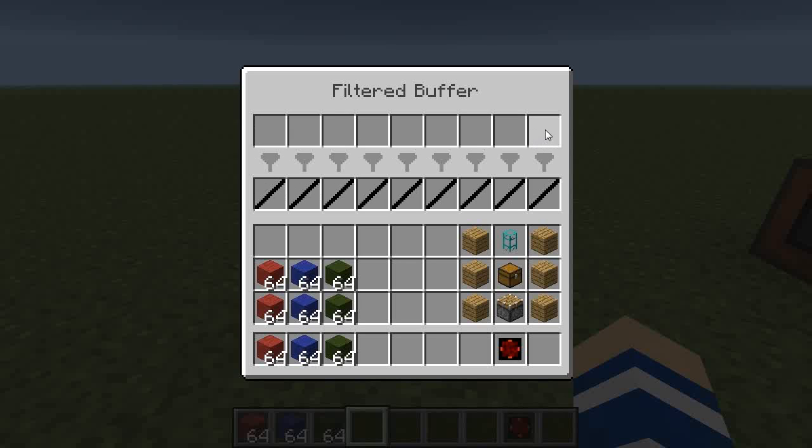The slots here are filter slots and you use these to reserve the slots below. We can first test and you can see that I can't put anything inside here, but I can reserve this slot for red wool.